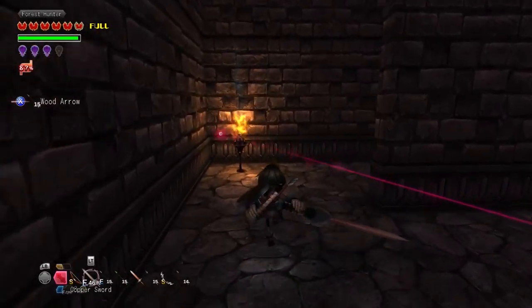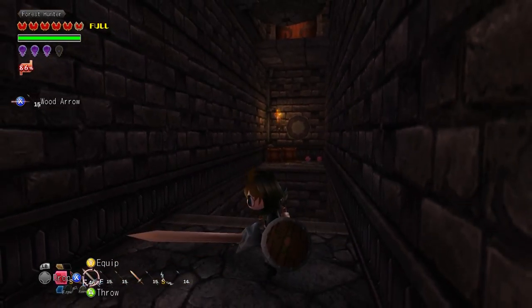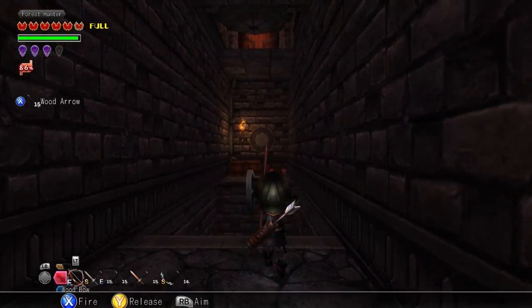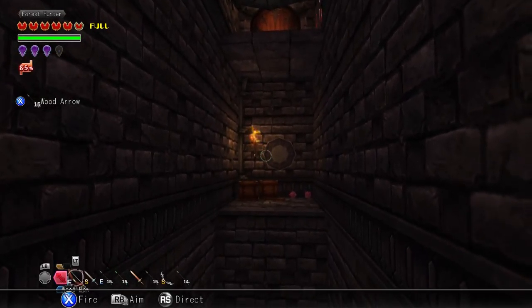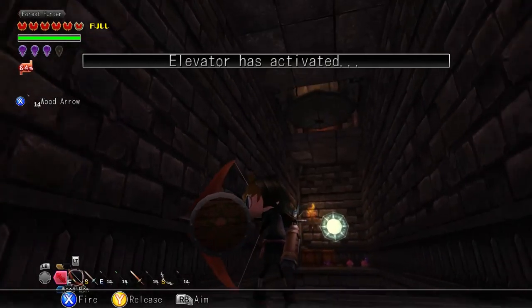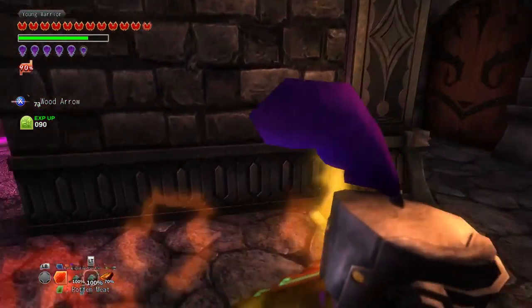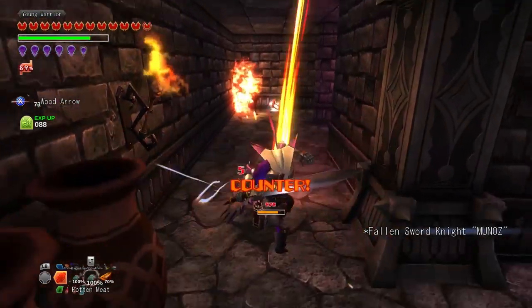A key component to Inferno Climber is exploration. Each stage feels very open, many times with branching paths. You'll come across a variety of different puzzles, most of which felt creative, especially some of the optional ones. The majority of puzzles are akin to Zelda style, revolving around hitting switches, moving blocks, and occasionally utilizing your abilities.